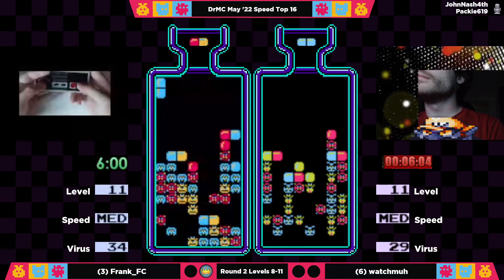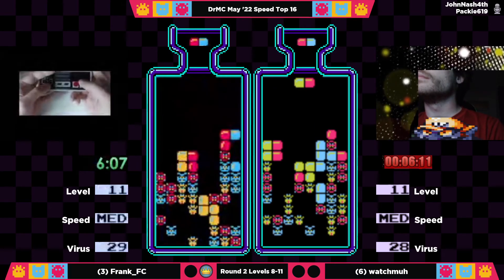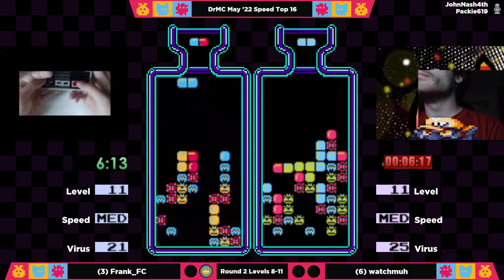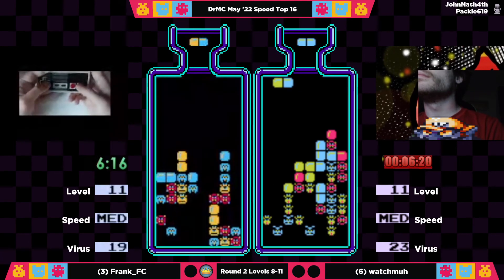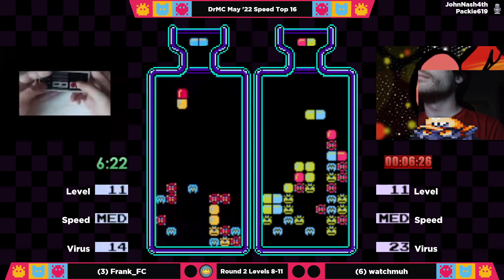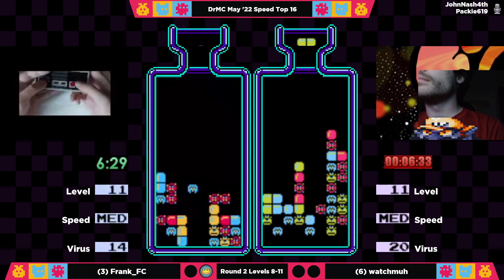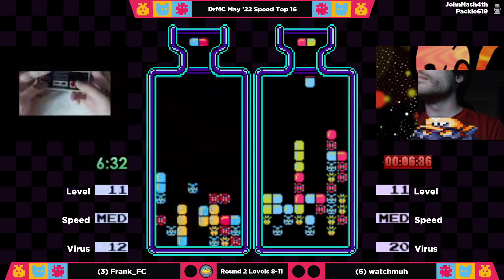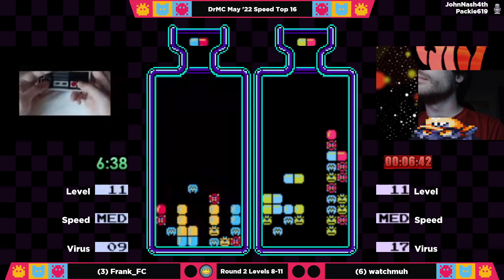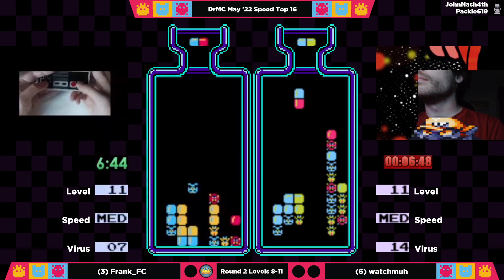Watchma getting some quick virus clears. There's not much else he can do with blue right now. He's getting a little bit here and there, but being able to put it somewhere where it's not going to cause a problem is key. Eventually he's going to have to start attacking columns 7 and 8, because that could be a pain point. The problem is, in order to do that efficiently, he's got to get nothing but red. That right side is starting to be problematic, and that's giving Frank the chance to bring this into single digits.